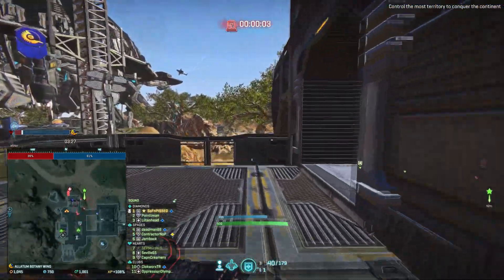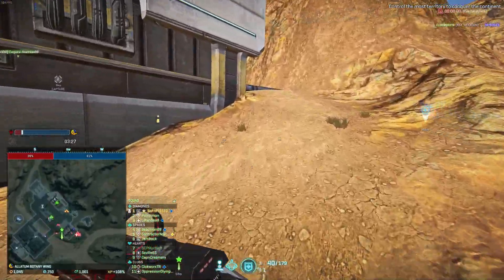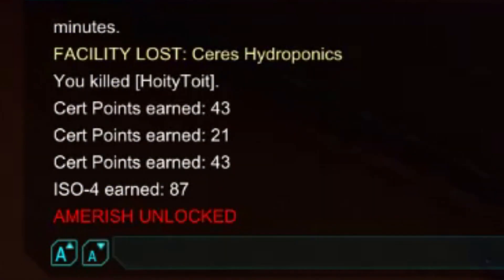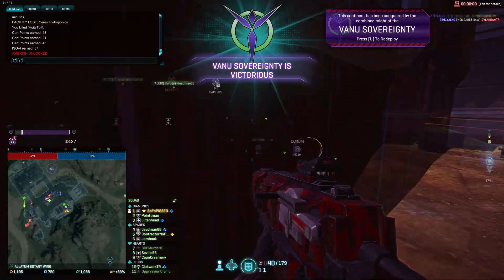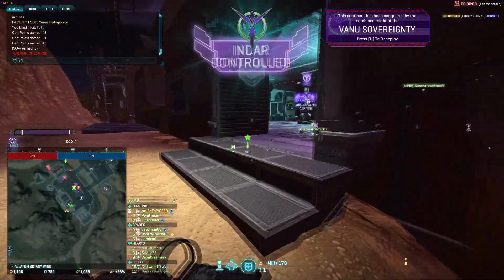Step 7: play out the last 30 minutes of the alert and get all the certs you would have earned normally doubled. This is how to earn more certs in PlanetSide 2 without doing any extra work. Enjoy your certs.